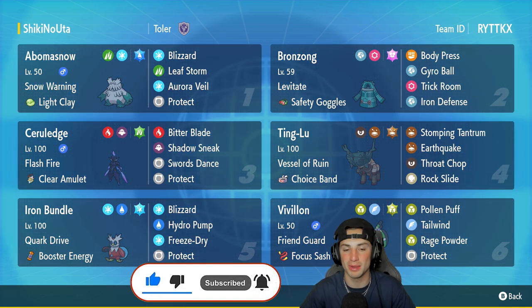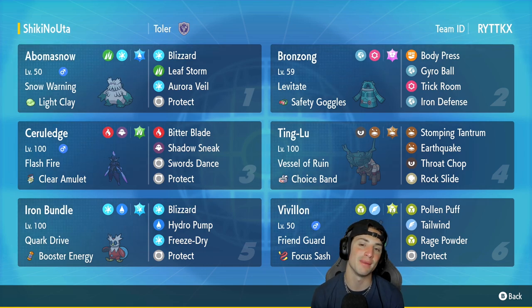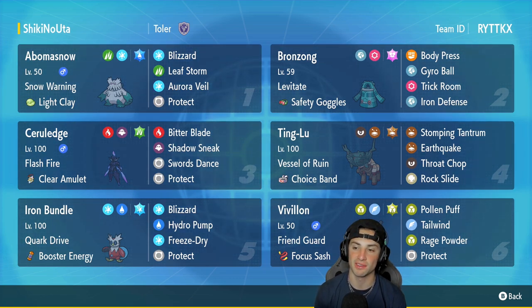In our last Pokemon Scarlet and Violet ranked doubles video we grabbed a perfect record, so we're looking to continue with that energy. Abomasnow is our first Pokemon — you've been seeing it a lot since it's great for weather control and setting up Aurora Veil. It has Light Clay as its item with Blizzard, Leaf Storm, Aurora Veil, and Protect. In the second slot, Bronzong is good for Trick Room purposes — it can set up or cancel Trick Room, giving us the best of both worlds. It has Levitate, Safety Goggles, and runs Body Press, Gyro Ball, Trick Room, and Iron Defense for a +2 boost on physical defense.